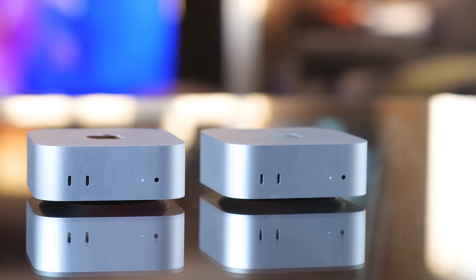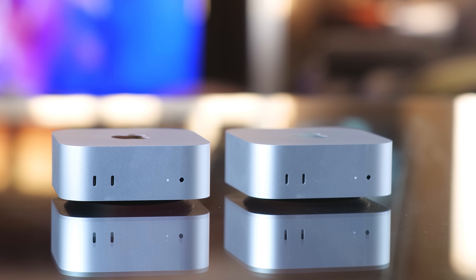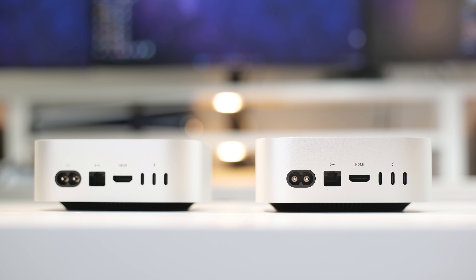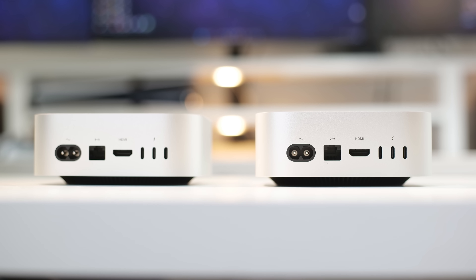Externally, both Mac Minis look identical. They have the same ports and connectivity options with two USB-C connections and a headphone jack at the front, and at the back you have three Thunderbolt 5 connections, a full-size HDMI, and a gigabit ethernet connection.